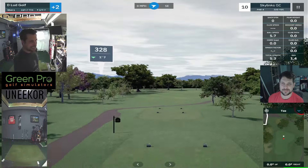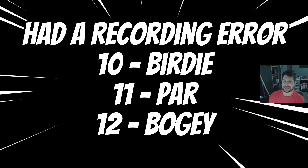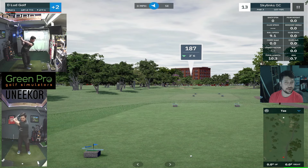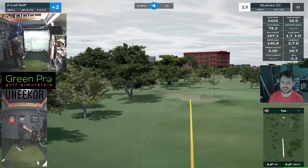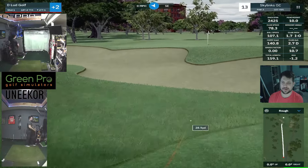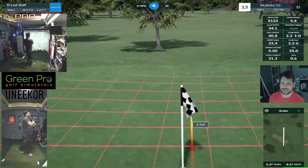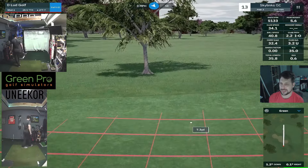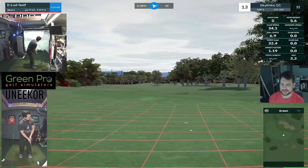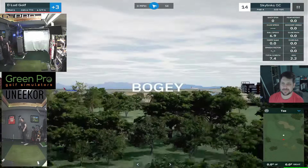Head to a dogleg left par 4, 328 yards. I forgot to record holes 10, 11, and 12, but I birdied, parred, and bogeyed — so a net score of zero. We head to the 13th now, which is a par 3 that I didn't even come close to. Trying to hit a flop shot and didn't really do that very well, then pushed the putt. All around a bad hole on 13 gets us to plus three.